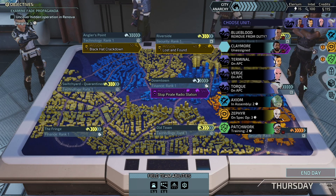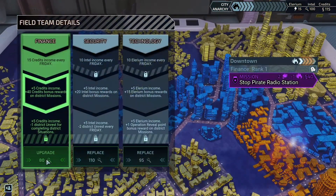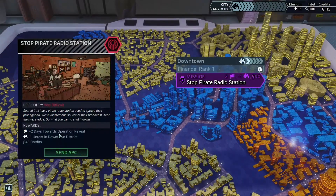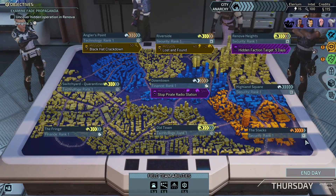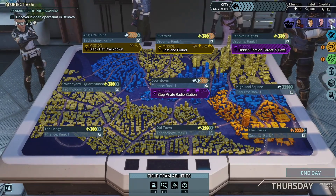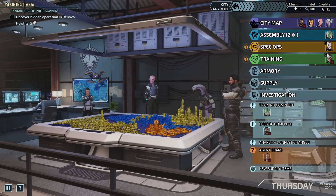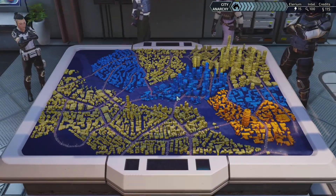Can we put Claymore back in there, or do we put Blueblood in there? Go ahead and reduce city anarchy. Upgrade. Finance. Days towards Operation Reveal — yeah, we want to do that. Intel. Unrest — that's fine. I think we take Claymore; I think this one might be tough. Still don't have money.